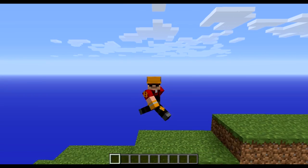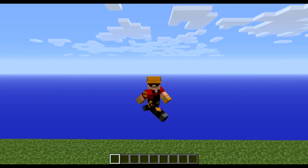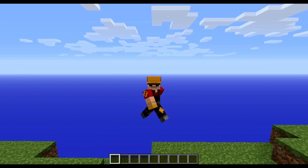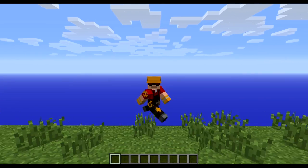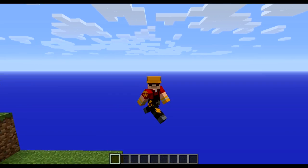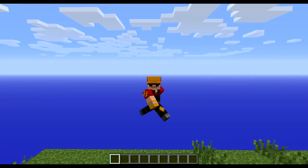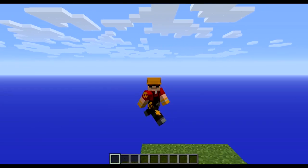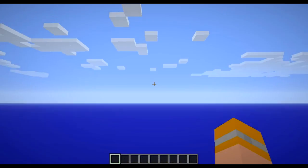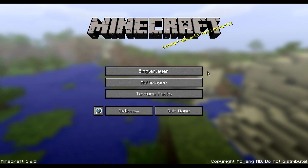Hey guys, Evan1994 here and welcome to Mod Monday Episode 6. This mod is 2D Craft. It's a cool Minecraft mod that turns Minecraft basically into a 2D side-scroller type of game. This mod actually has its own world generator which creates a long, long, long Minecraft world which is two blocks wide. So I hope you guys enjoy and let's check out the mod.